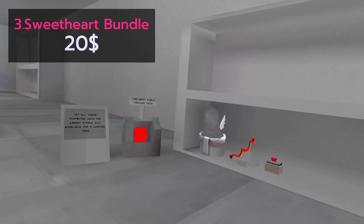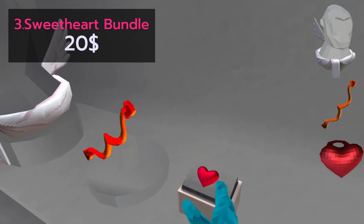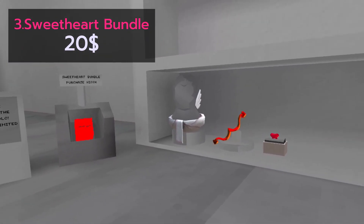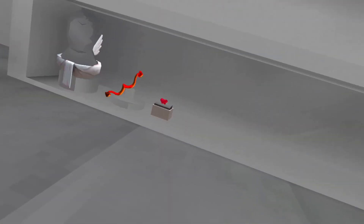It came with three specialties: Cupid's outfit, Cupid's bow, and a heart ring. Considering this one was the same price as the Launch Bundle and doesn't have any shiny rocks with it, I'll pass.